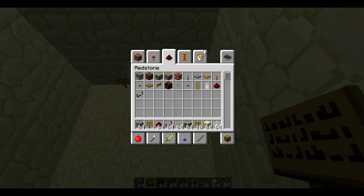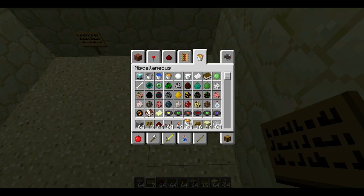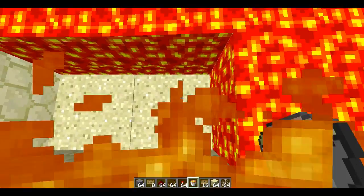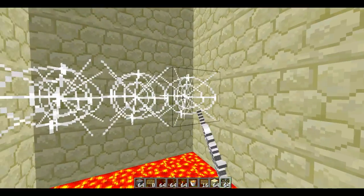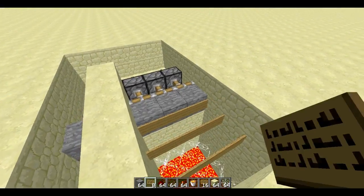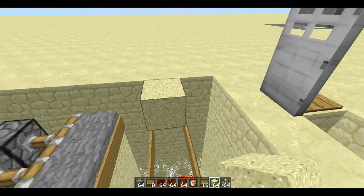So let's just put some lava at the bottom — I didn't say that at the start, but you can have lava at the bottom. Let me put some lava down here, and then cobwebs just for the painful death. Then I'm going to cover the sand on the top and then we're done. See, it's that simple.